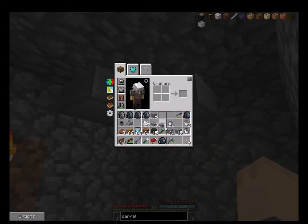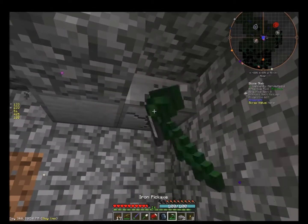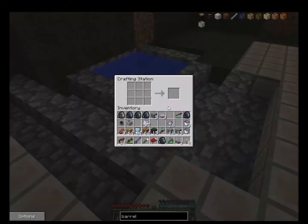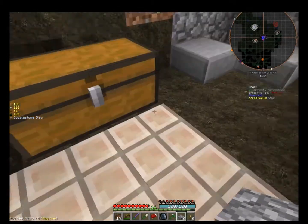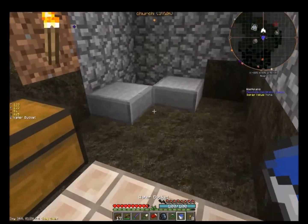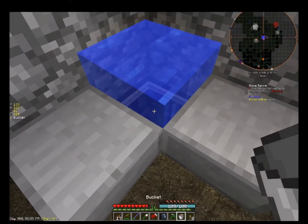I think if we put some slabs on the ceiling that might stop it. Let's use the cobblestone slabs so they blend in - that's what I really need to do. Alright. Now we need water. Let's get some water and put some water above that. Now let's take some of this.